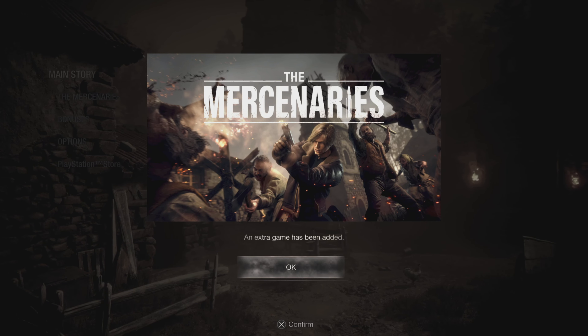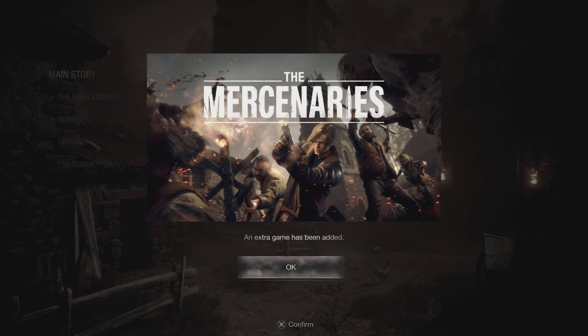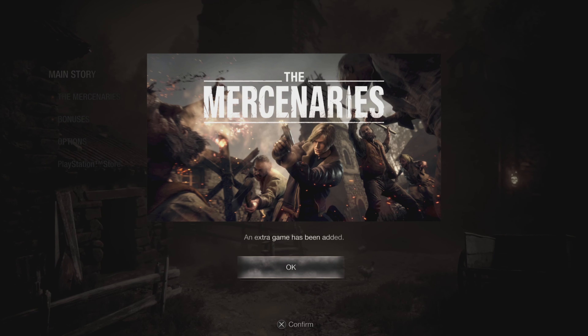Once that's done, boot up your game. When you press X to start, you will get a pop-up saying the Mercenaries game mode has been added to your game. And that's how you get Mercenaries in Resident Evil 4 Remake.